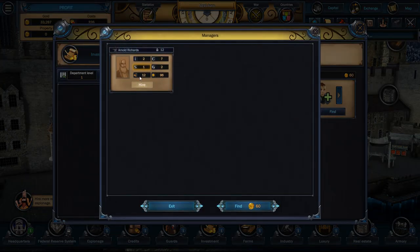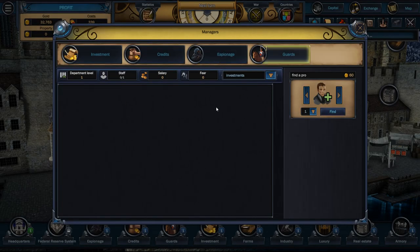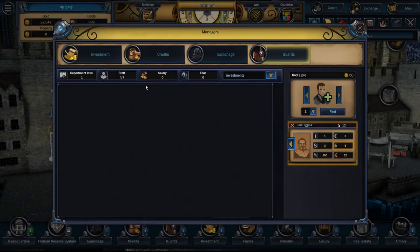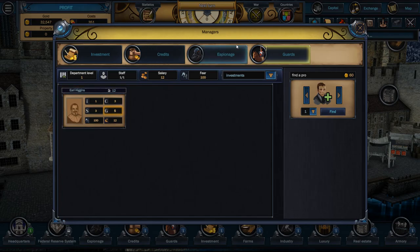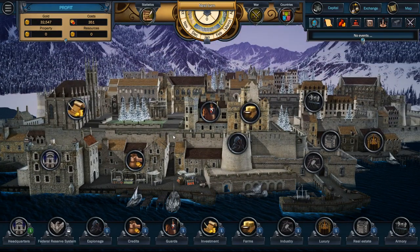Espionage — I need something better than Arnold; Arnold doesn't do espionage. That beard's too fancy. It costs me $60 each time I click this button. There we go — Edwin Palmer with a 5. You're hired, buddy. And now guards — we probably don't need one just yet, but we'll need some soon. Earl Higgins. Yes. So we now have people working for us.